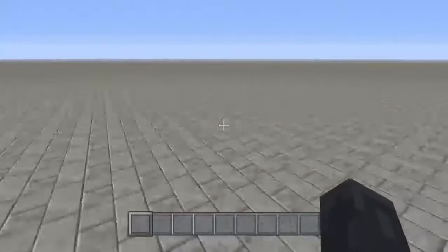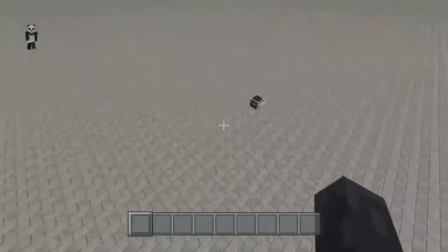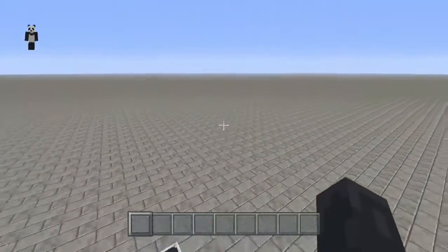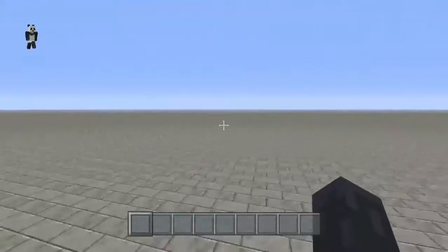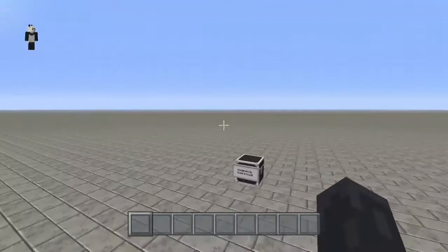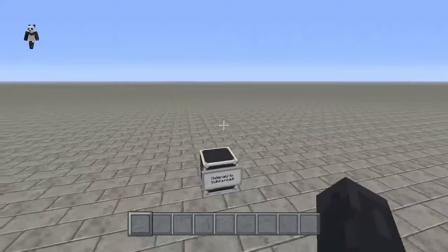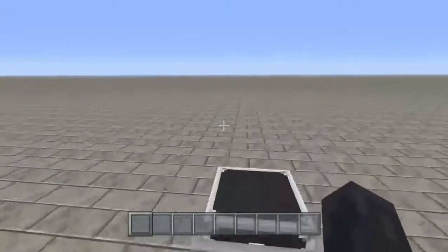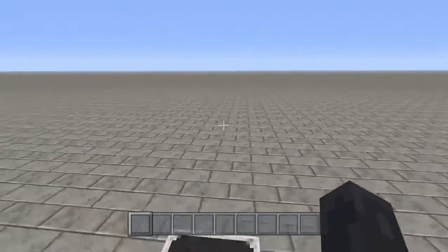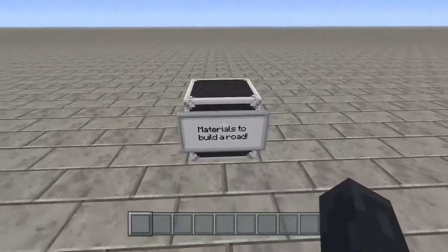For the moment we have a completely flat world and obviously the first thing you need in a city is not buildings but roads, because how are people going to get to the city otherwise? We're not going to do them all over this world because it's Xbox One edition — we don't have world edit so we couldn't do that.